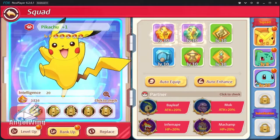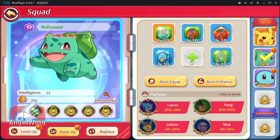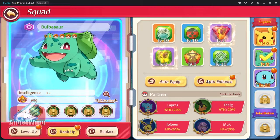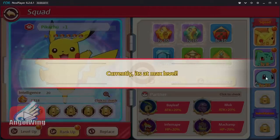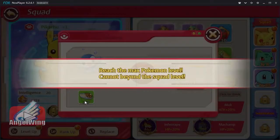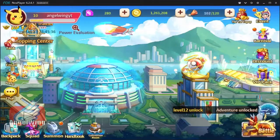For the beginning, they give you Pikachu, Squirtle and Bulbasaur. You have to equip your stuff. You can auto-enchant them, and you can also level up the character from here, with stuff that you can max them up.